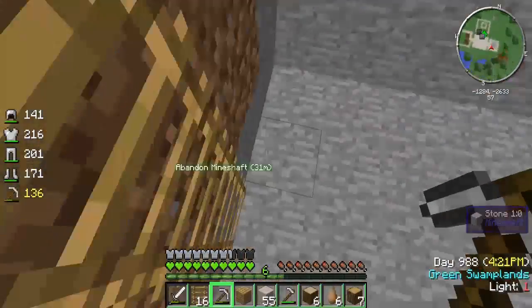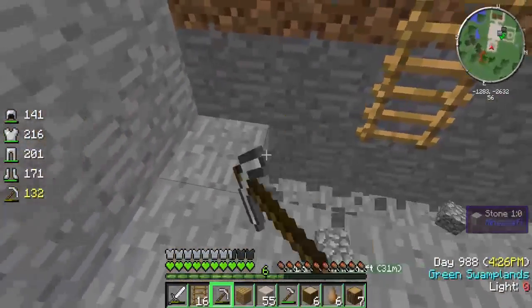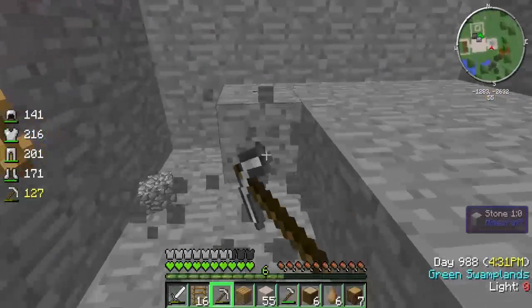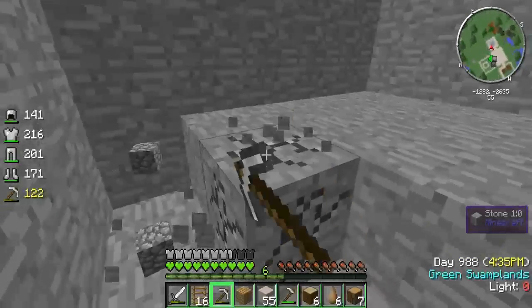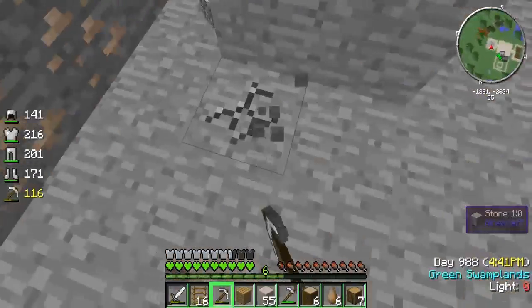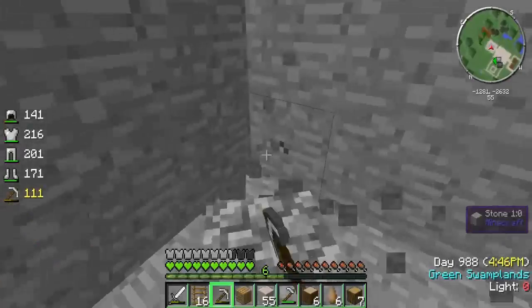Or I can put it on so it warns them that they're entering my house, and if they don't abide by the rules, it can kill them. Basically that's what it all boils down to. And as you guys can tell, when I built this with this guy, there's nothing spawning down here, so I never have to worry about that.